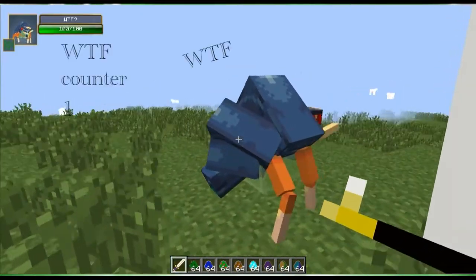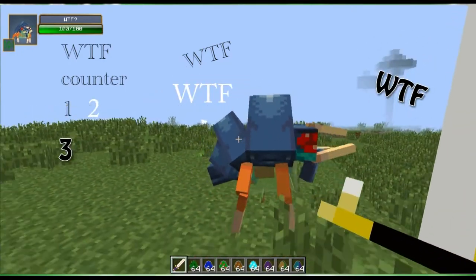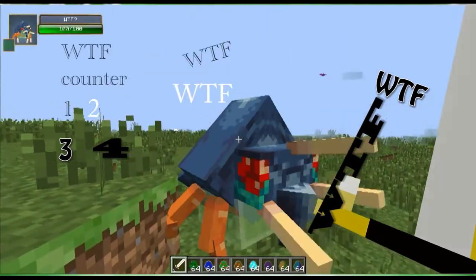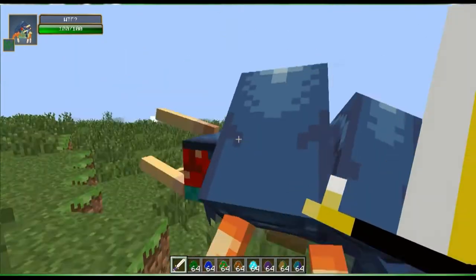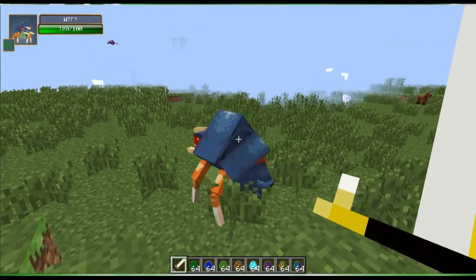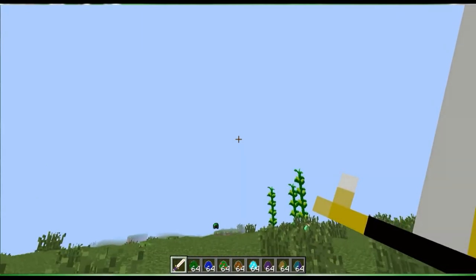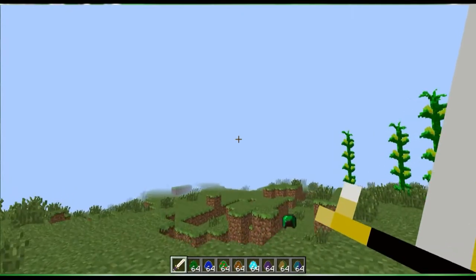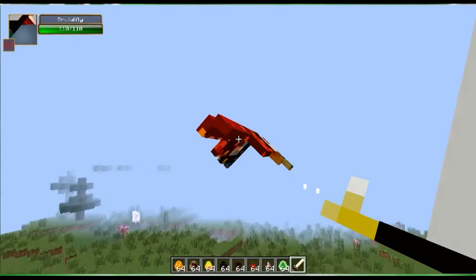This is called 'What the Fuck.' You may ask what that is, but it is literally called 'What the Fuck' in Ore Spawn — as you can see it says so on the damage indicators. Hope you like the 'What the Fuck,' guys. Like or subscribe. And this is a brutal fly — I don't know why it's called that but it's brutal.